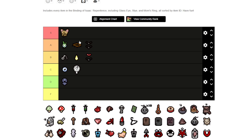Halo of Flies is pretty good — I'd say A tier. You get two Holy orbital flies and that helps to deflect at least some of the shots coming at you. I've had times where it deflected some things here and there, so that helps.